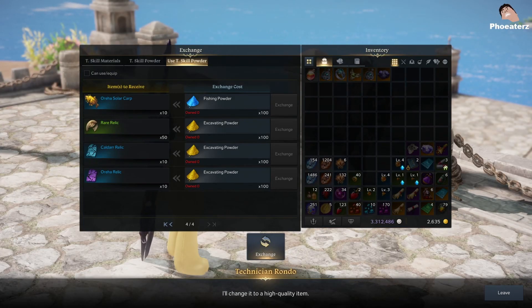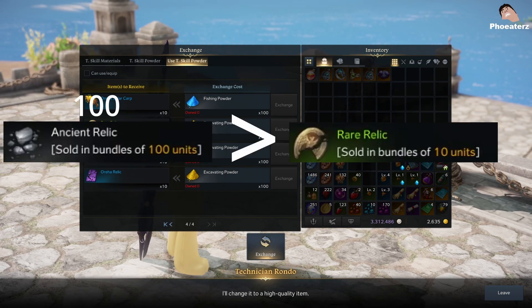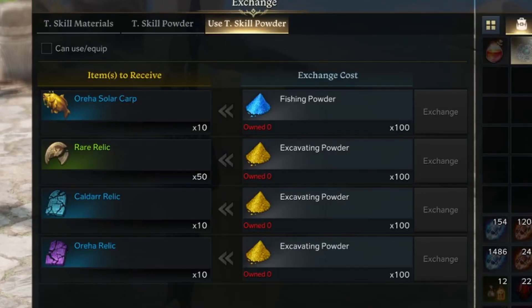You exchange your materials for powder, and then you exchange that powder for a different material. Trading 100 ancient relics to this guy will net you 40 rare relics. There's a caveat where you have to purchase a minimum of 50 rare relics at a time, so keep this in mind when exchanging materials.